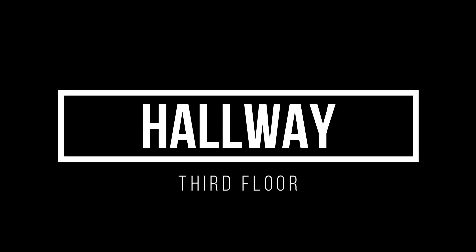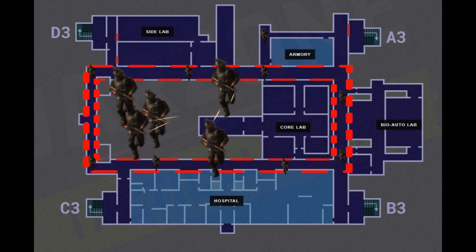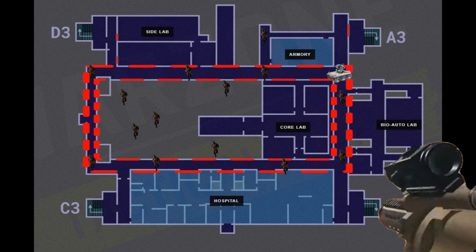Next is the hallway — this seemingly innocuous space is filled with deadly bots that can shoot you from the hallway as well as the second floor, not to mention the Wilson. As with every other space in Building 21, a real threat is going to be the RGL 80.